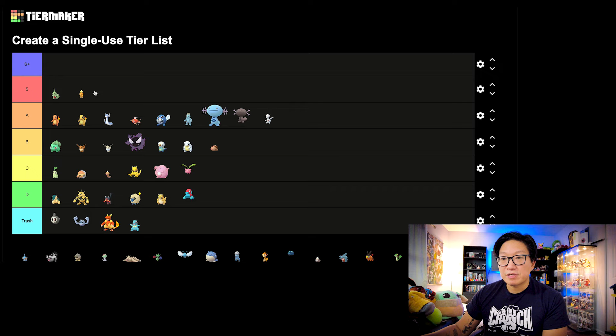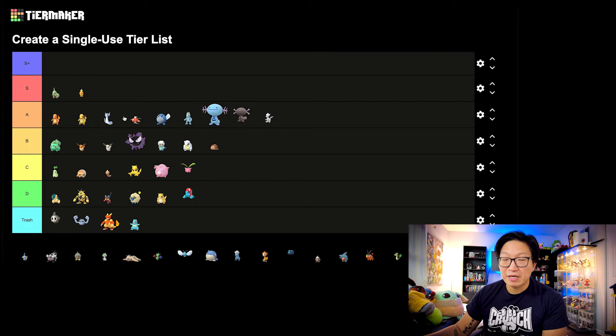Torchic — here we go. This one's going to be S tier for me. Blaziken is a very powerful Fire-type Pokemon. I would even consider it a step above Charizard. On top of being a very top-tier Fire-type raid attacker, it's so insanely strong. Mega Blaziken is the top-tier Fire type and also the top-tier Fighting type. So many uses with Torchic. I'm going to throw it in the S tier, maybe just by a hair above Charmander.